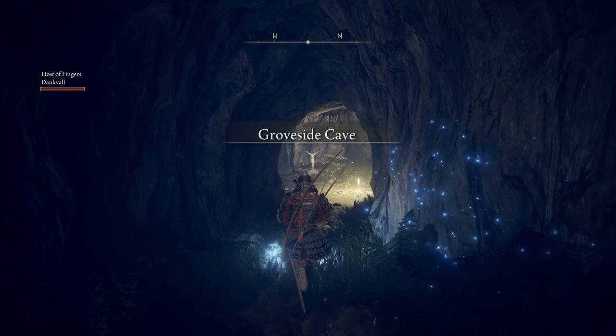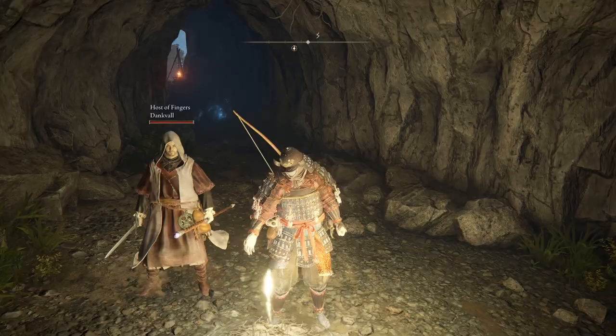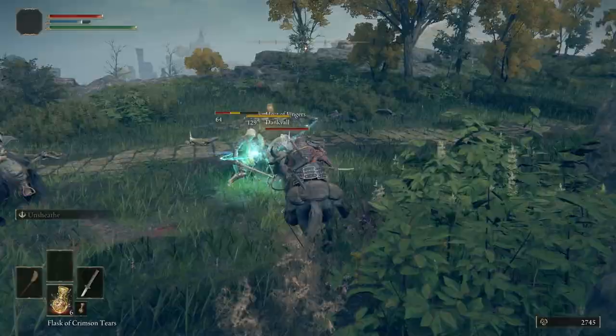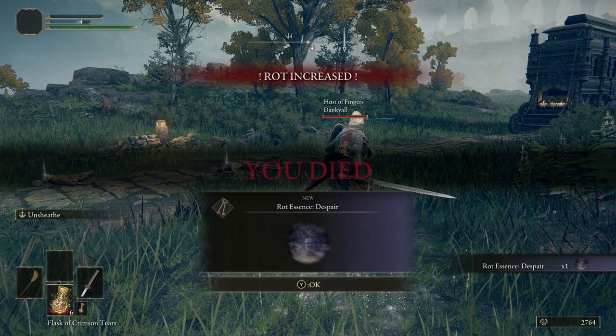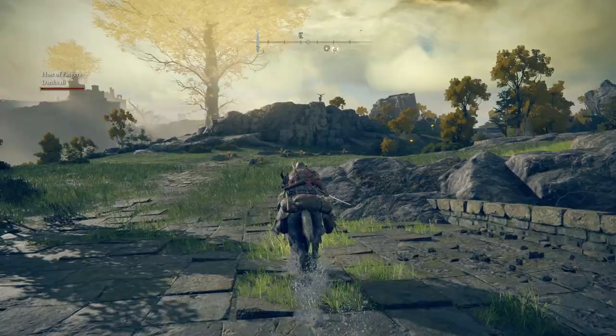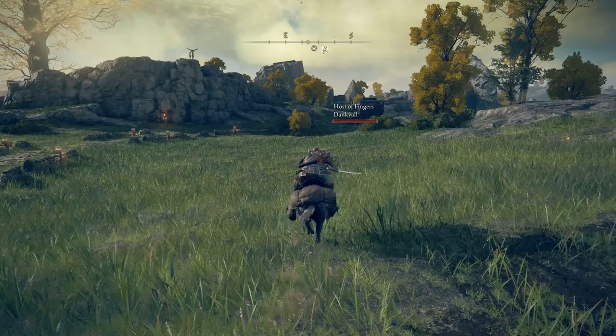You can fast travel out of a dungeon, and you can just be messing around in the open world in co-op and seamlessly walk into a cave or a catacomb without dealing with any invisible barriers. Also, because killing a boss doesn't kick you out of co-op, even if you kill Godrick you can continue to explore Stormvale Castle, which is awesome.